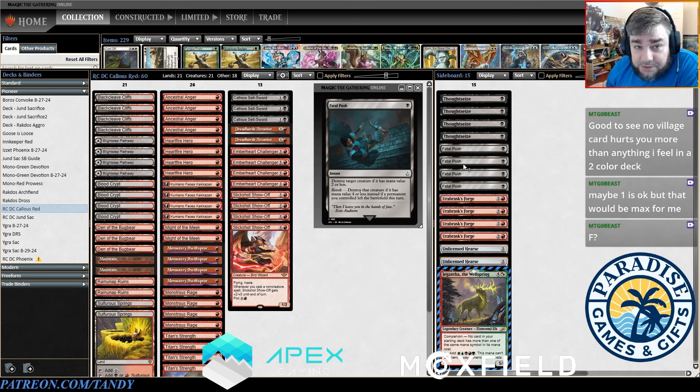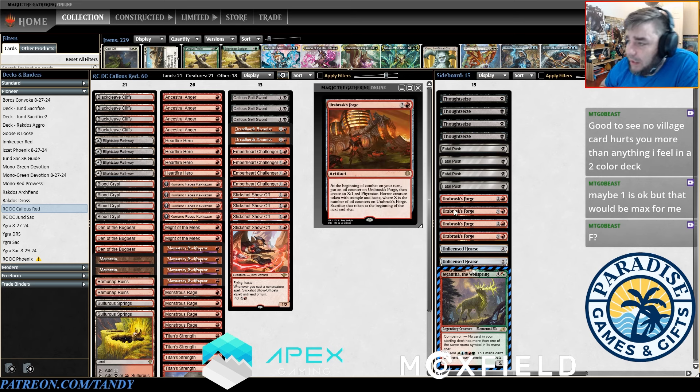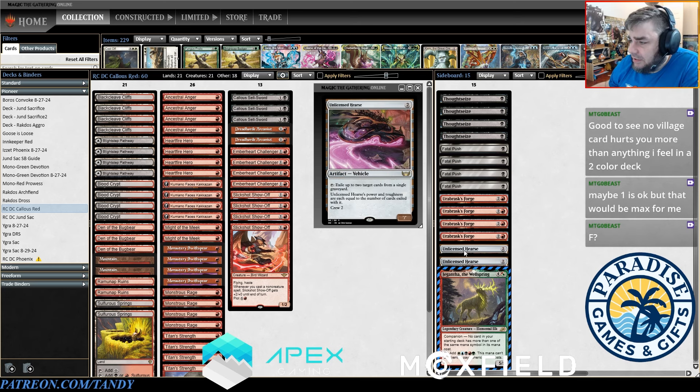Revolt on Fatal Push is not easy to turn on. Urbrass Forge is a three-cost artifact with an extremely powerful effect for fighting grindy matchups like Rakdos Midrange and Izzet Phoenix and Azorius Control. I think Urbrass Forge will be one of the better sideboard cards — we could maybe go down to three to add some other piece of interaction, but I don't think it's necessary. Lastly, two Unlicensed Hearse help eat our opponent's graveyard to keep things like Arclight Phoenix at bay.